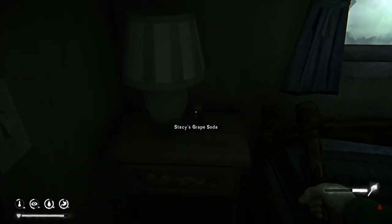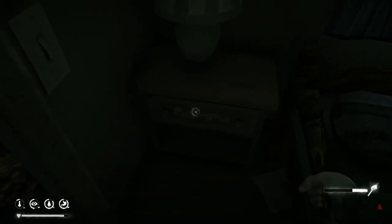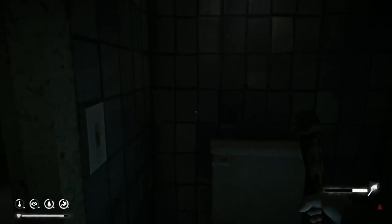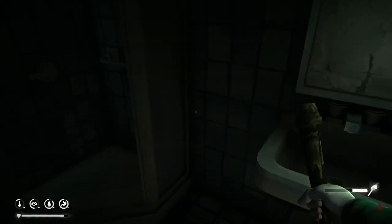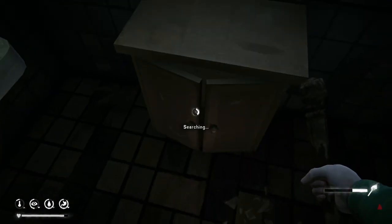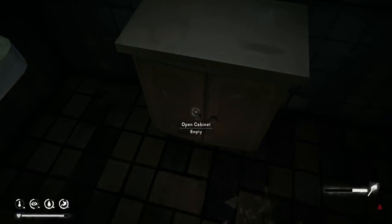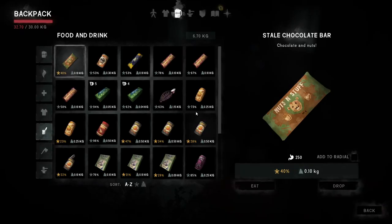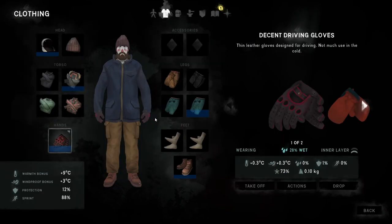Bank vault code! We found the bank vault code. I thought there must be a gun next to his bed — no, that sucks. We don't have anything to defend ourselves with, just a torch to force the wolves away. But yeah, we are going to change some clothes.